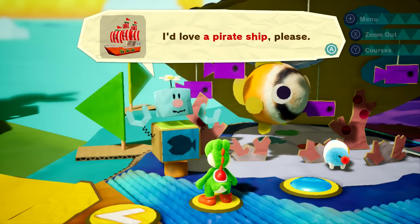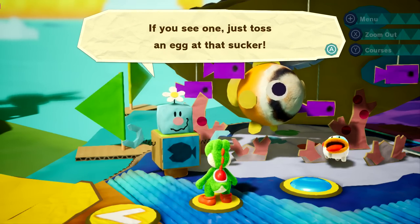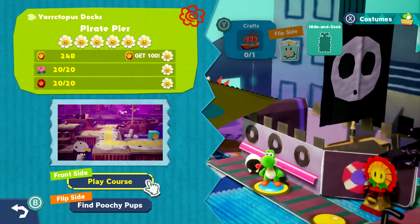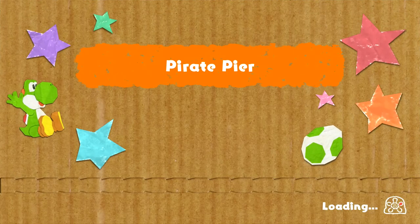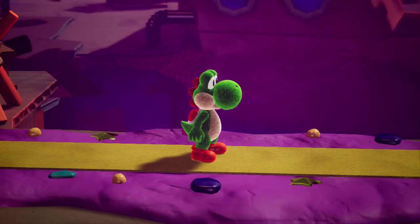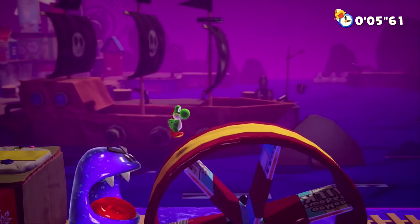We did some of the Octopus Docks missions in the second episode, but now we have more. I'd love a pirate ship, please — and it can only be seen on the flip side of the port. We're moving all the way over to find it. I can already see it in the preview — we just have to throw an egg at it. But that one doesn't count — not the pirate ship I'm looking for.